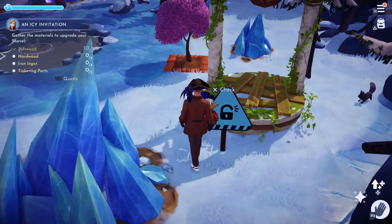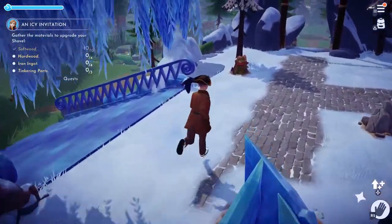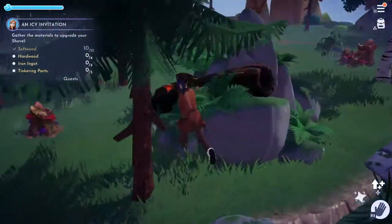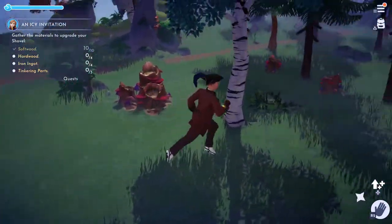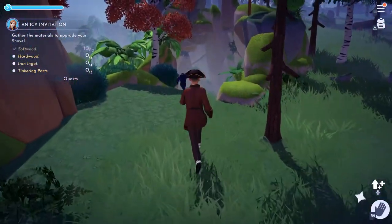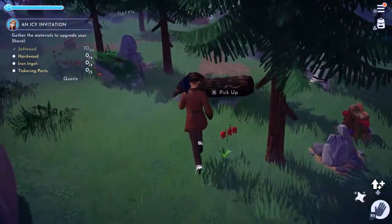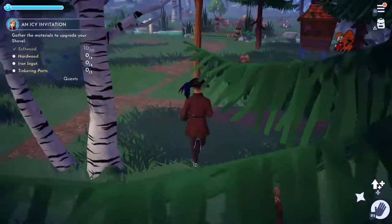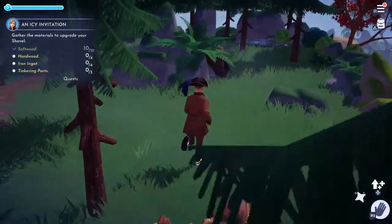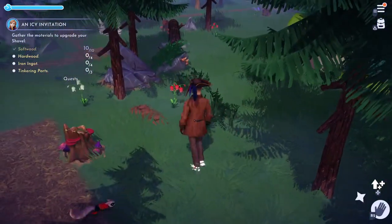Here in this area they share the spawn with another kind of wood, so you have a 50/50 chance of getting one or the other. I don't see anything here. We need four iron ingots and three tinkering parts. If you guys don't want to watch me farm, you can skip right to the end — in the meantime I don't see any of these sticks.